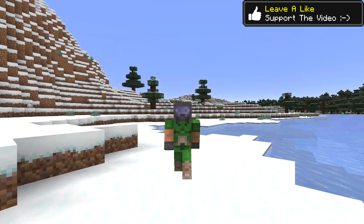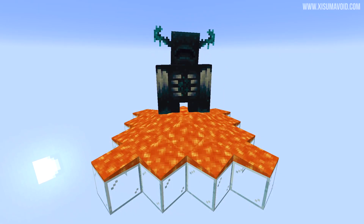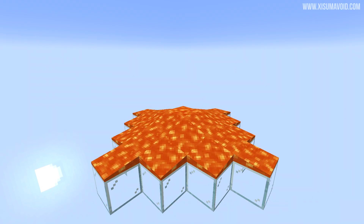It's going to be tricky business, but I'm going to explain exactly what is going on. First, some changes with the warden, which is supposed to angrily despawn if it gets stuck in liquid — but this is all that happened to me. It would just vanish rather than doing its digging animation.